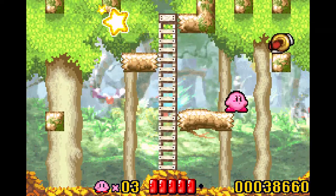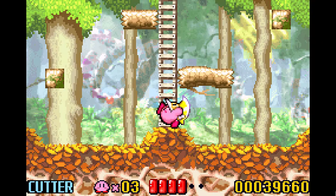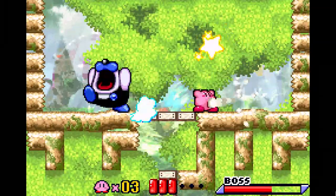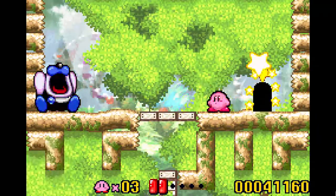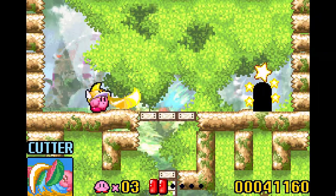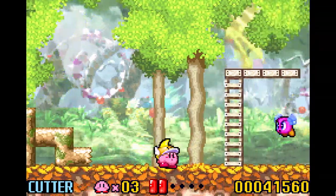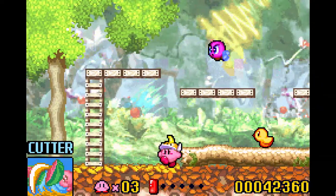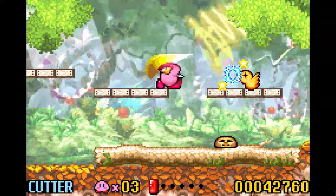I like the cutter. The range isn't that great. Let's try and get the freeze power — we lost it. I like those little cards that come up in the bottom left corner when you get a power. The cutter is kind of like a boomerang — if you jump, you could throw it behind yourself.